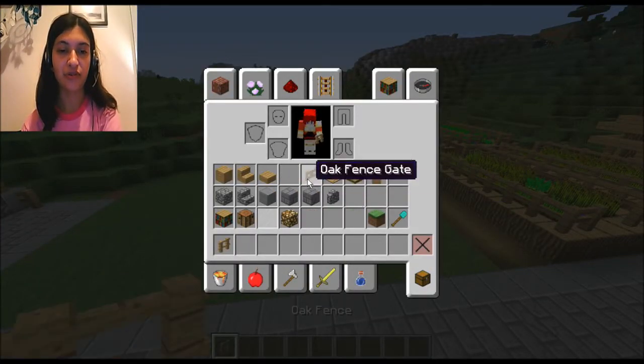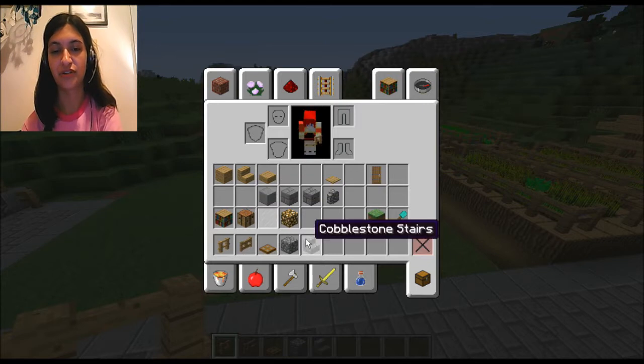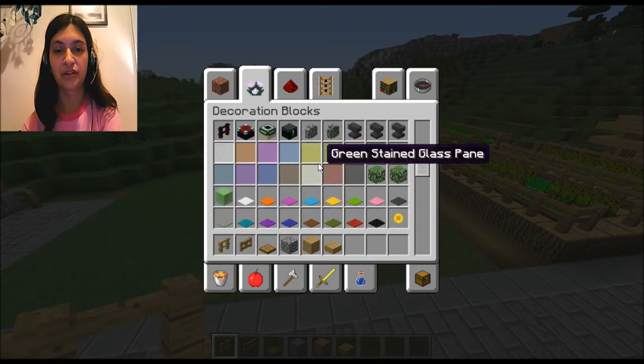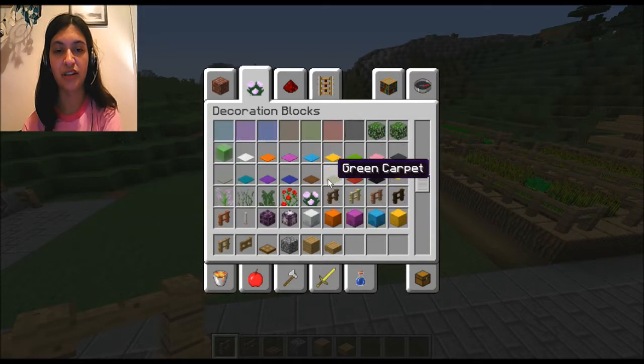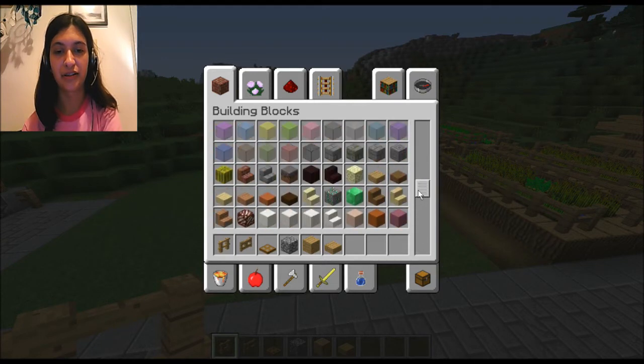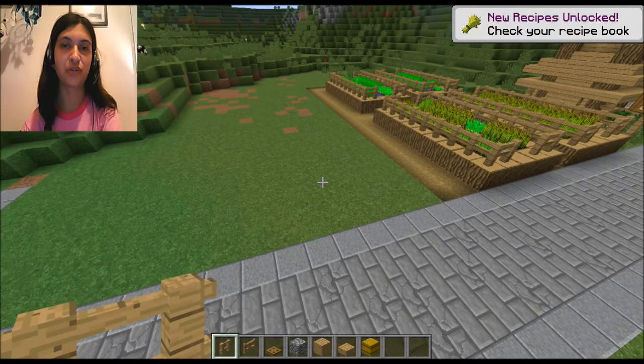I want fences for sure, and fence gates. I want trap doors, and I want cobblestone. I want stairs — do I want to keep it kind of simple? I think I should keep it relatively simple, but I definitely want cobblestone, wood, wood slabs. And I want hay bales too — I want the floor of this place to be hay, because like in a farm I think that's what you would see.